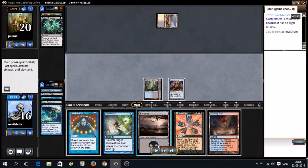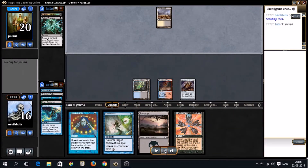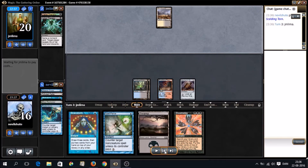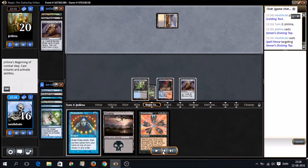I don't mind not using top on upkeep. When I have a Brainstorm, I feel I'm going to cast it anyways. Actually, I guess we're waiting — saving the Brainstorm in case they resolve Veteran Explorer and flashback Therapy is worth it. They just cast the Sensei's Top into our Spell Pierce, and we're definitely going to take that.